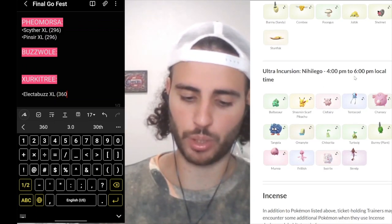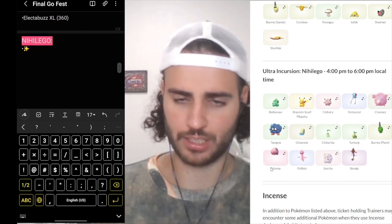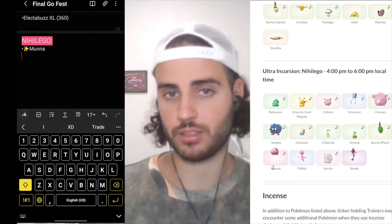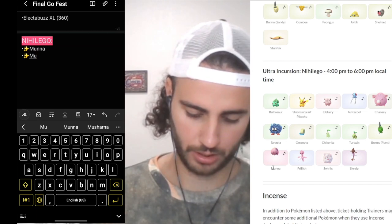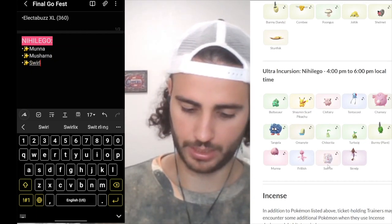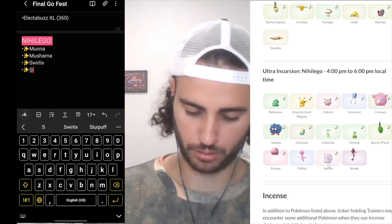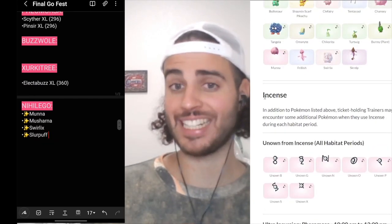Next is the Heligao hour, four to six. Write down what you need. Personally I do need Munna - that is a new shiny - so I write down Munna, and I want two because I need the evolution Musharna. Something else I need is Swirlix since I also need the evolution for the whole family, so I write down Slurpuff.